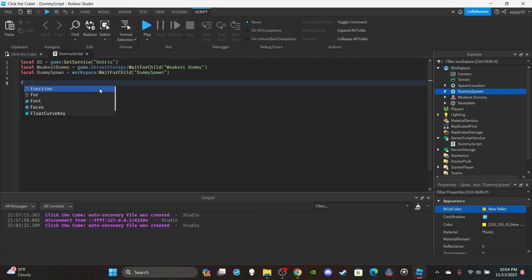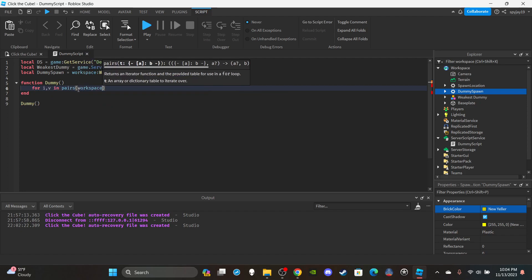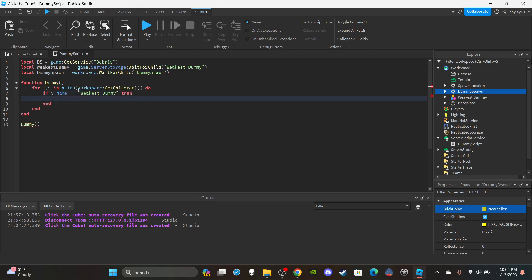Now for the function — I'm going to call it `dummy` because it both respawns and updates the dummy's health. Call the function at the bottom. Inside the function, first use a for loop: `for i, v in pairs(workspace:GetChildren()) do`. Then check: `if v.Name == 'WeakestDummy' then`.